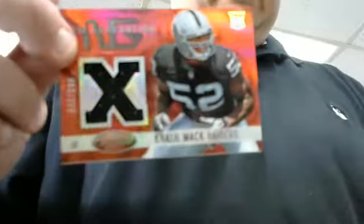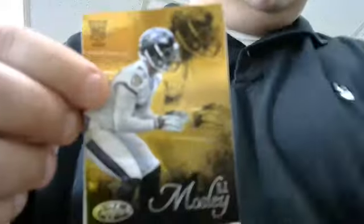Got a hit first pack - base, base, base, base. We got Mike Evans insert, Bucks. Raiders - jersey mirror red, Khalil Mack, 299. Not a bad card. Base, base - we got Ravens CJ Mosley rookie card insert. Panini rewards 250, randomized at the end. And Cardinals Dion Buchanan rookie, 799, Cardinals. That's two of our hits out of that box.